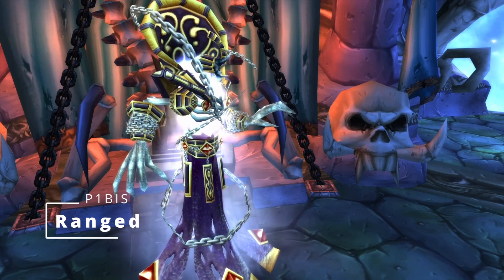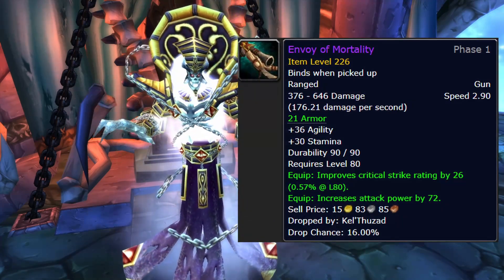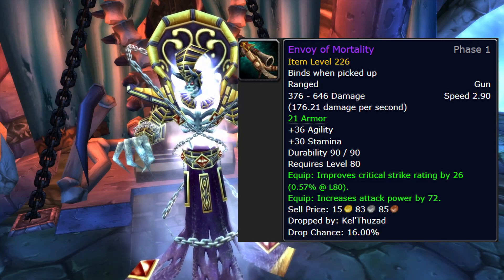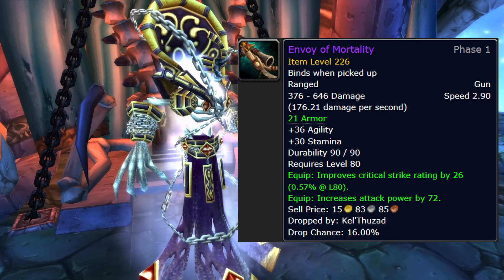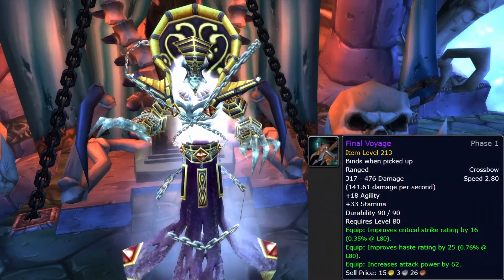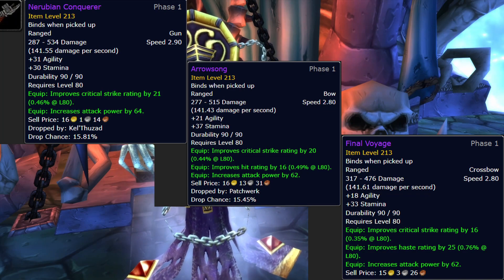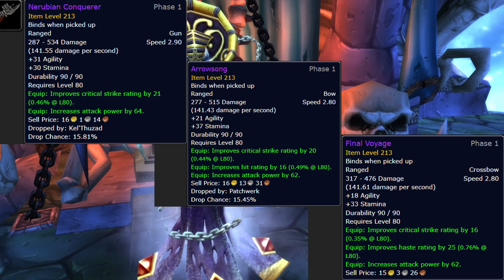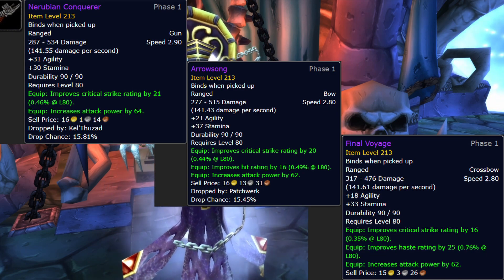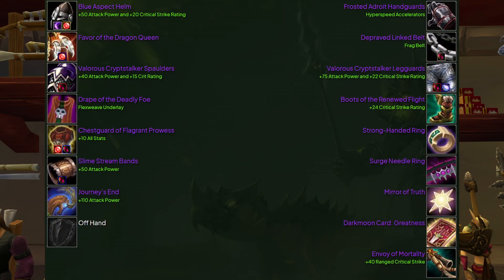Ranged: our BIS ranged is Envoy of Mortality from Kel'Thuzad 25 — highest item level, highest DPS ranged weapon, makes sense. From there it gets interesting with three options close to tied for second: Final Voyage from Four Horsemen 25, Arrowsong from Patchwerk 25, and Nerubian Conqueror from Kel'Thuzad 10. Nerubian is actually the best of those three, but only very slightly. Our new scope is super cheap so swapping ranged weapons isn't a big deal. Damn, it's cool to see guns again.